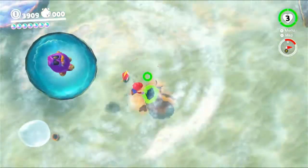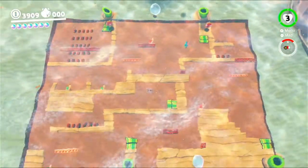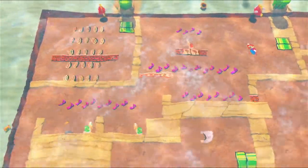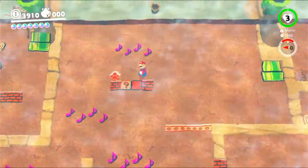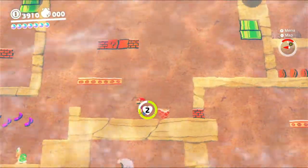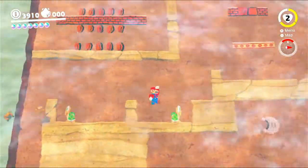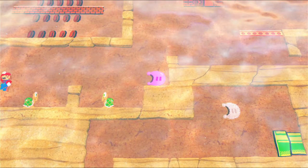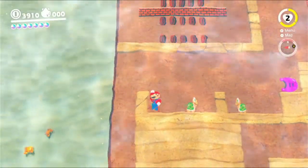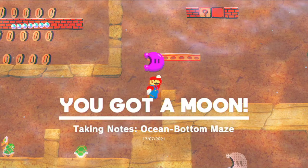I'm gonna go to the underground. It's a note collection. I'm gonna take all these notes. That actually collects the notes? That's cool. Oh, get down there, Mario. Good. Oh, and don't jump down yet — I need to go get that moon. Grab that. Ocean bottom maze — taking notes.